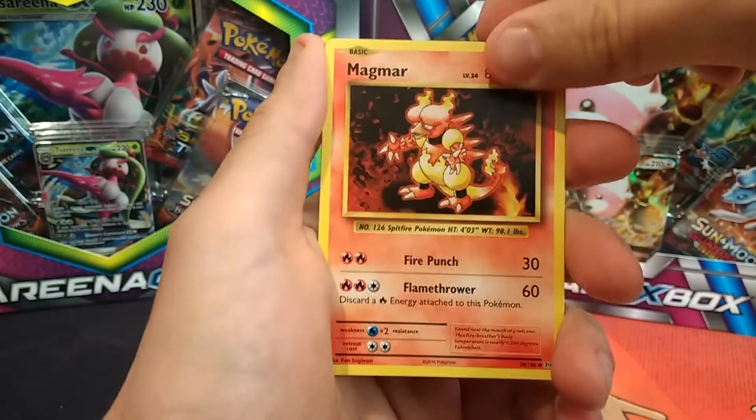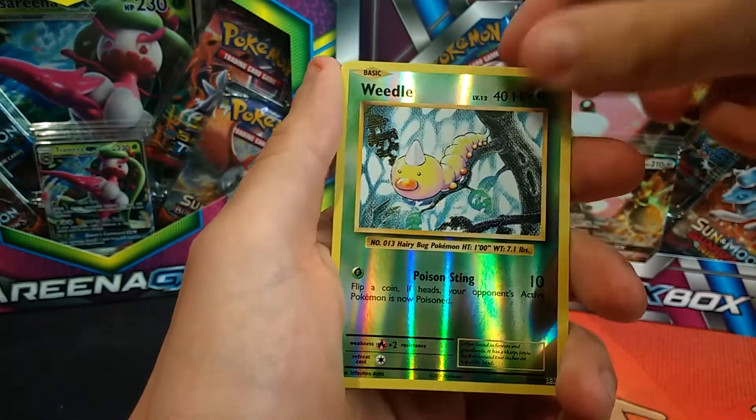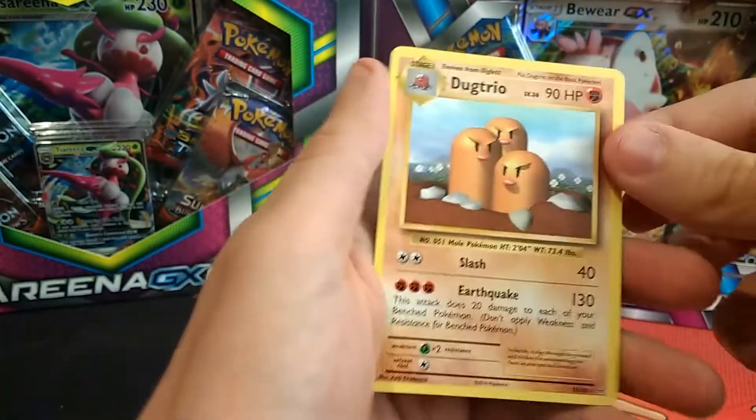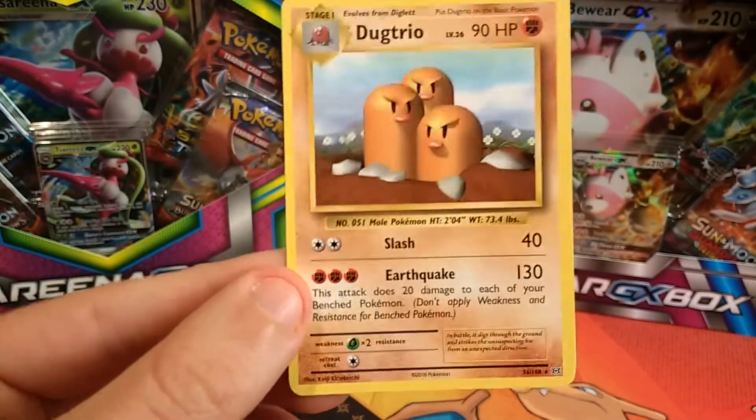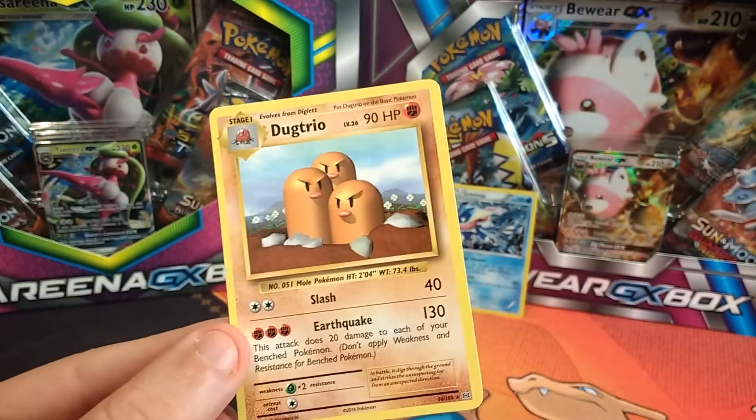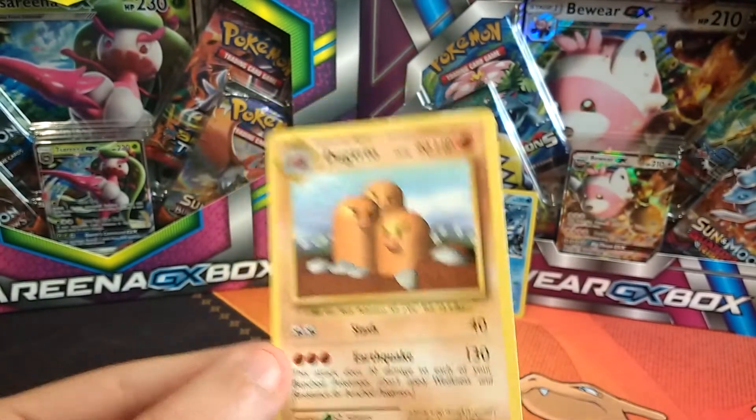Energy, we've got Magmar versus Weedle. And there is a Dodrio which is not even a holo, so that's pretty disappointing. But that's what you get with the single pack sometimes — you get some hits and sometimes you get some misses.